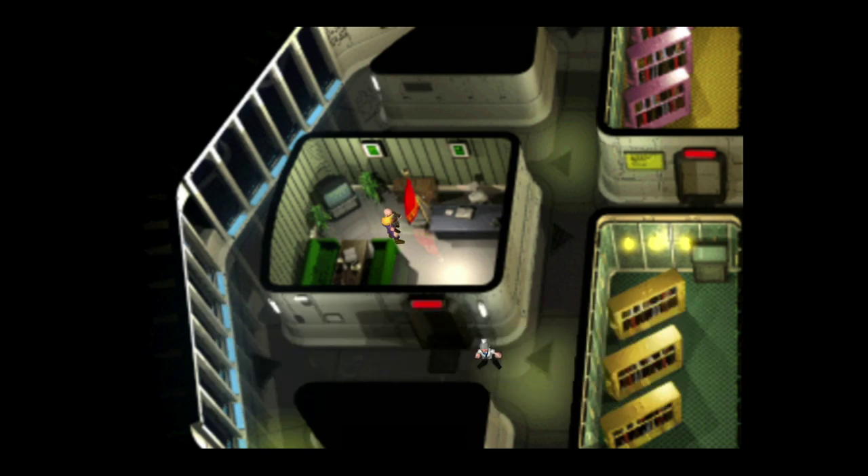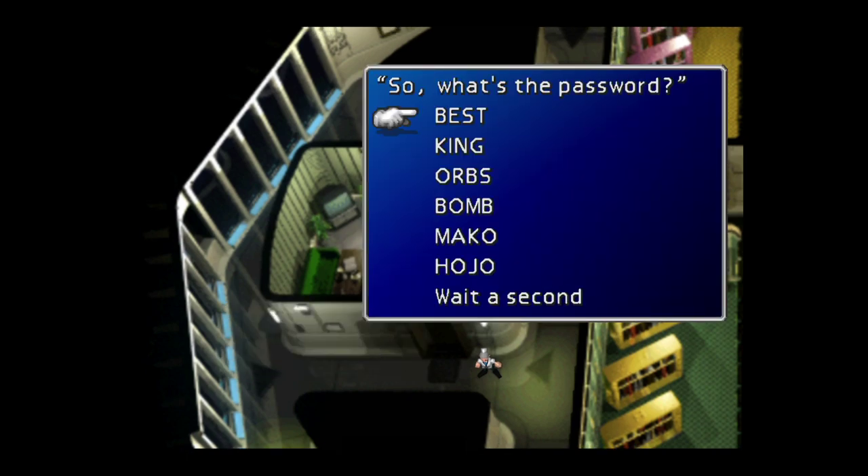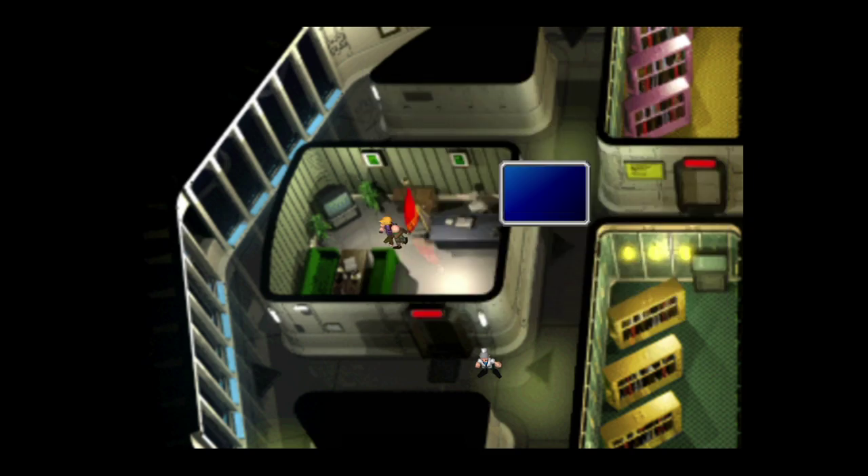Once we've gone through the dialogue, we can speak to him and he will want to know the password, which we don't yet know. However, what I can tell you straight up front is that the password will never be Orbs or Hojo. It's only ever going to be Best, King, Bomb, or Mako — but never Orbs or Hojo.